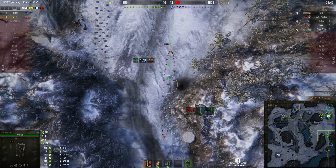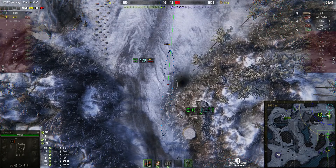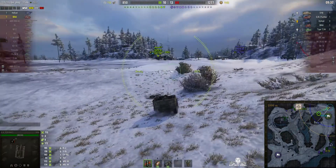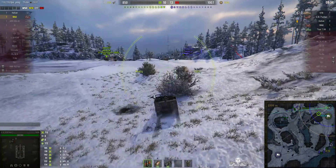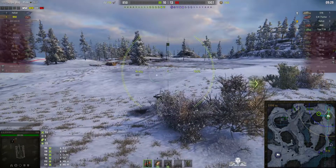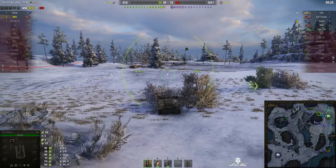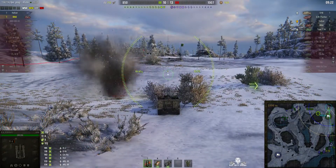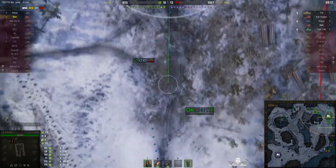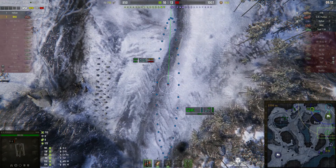We know there are two other enemies down the south route — a Type T-34 and an O-Ni — we can't see them at the moment. It looks like the Hellcat's going to have to do the spotting, but he's pulled back because there's an enemy Hellcat coming around the other side. There's a round from the enemy — it might be that he was spotted and the enemy arty fired at him. There are two enemy arty: an M44 and a GW Panther, and they're pretty good arties.